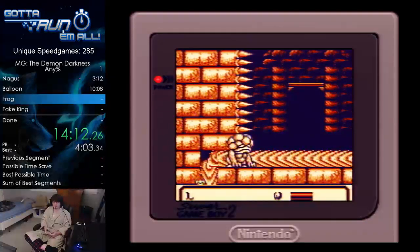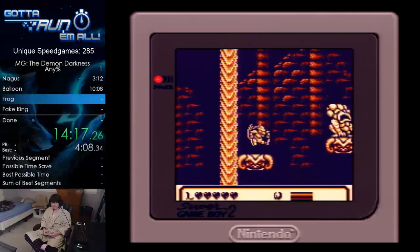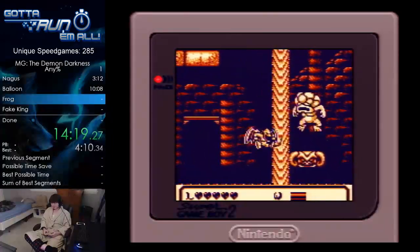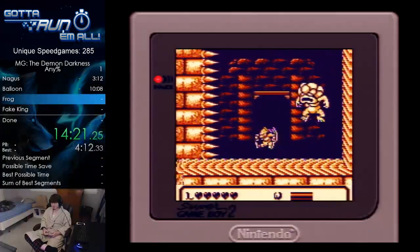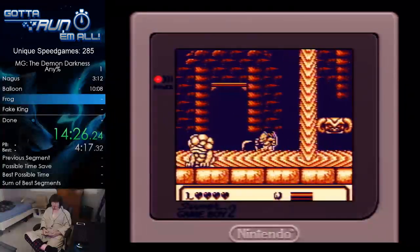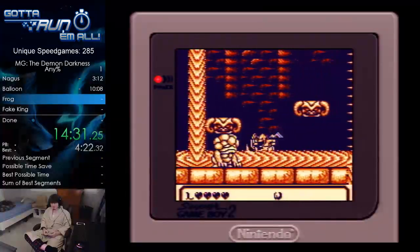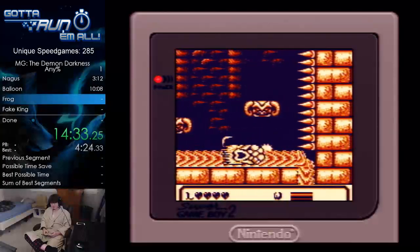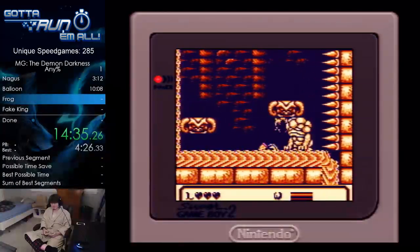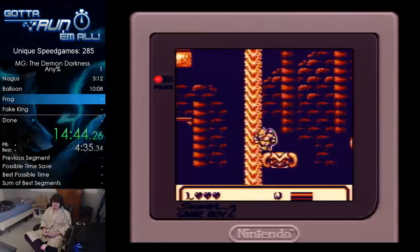I actually could have jumped higher but I failed. Well, now I have full health again. Sometimes he doesn't do anything — sometimes he just straight up doesn't do anything. My PB for the Tiny 10 goal that was in this was 16 minutes and I just beat that.